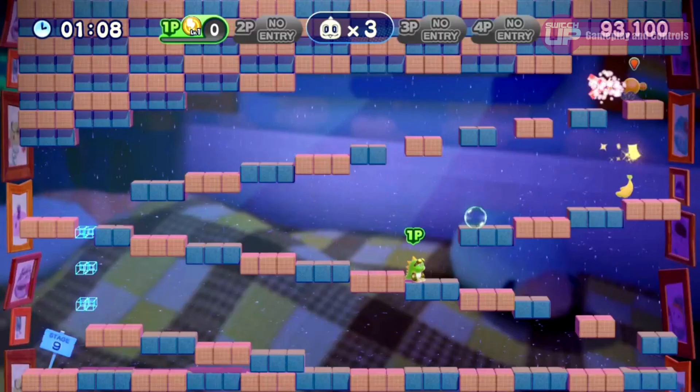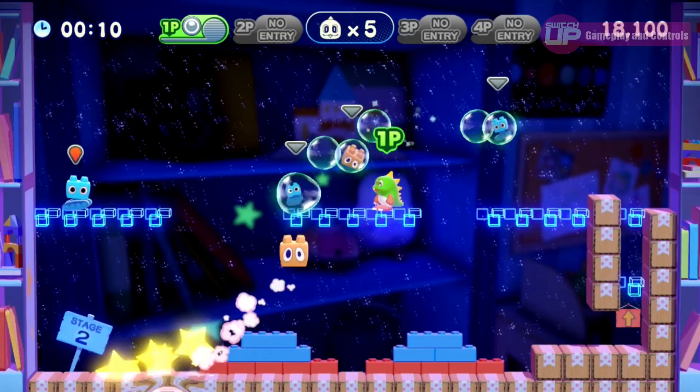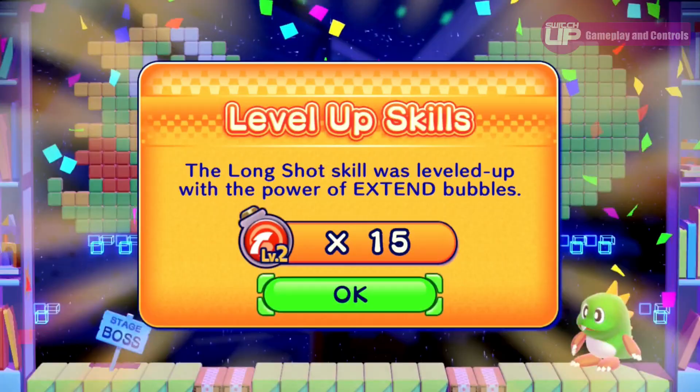Completing a world will give you an overall score and a star rating out of 3, leaving potential for replayability. There is also the challenge of collecting the EXTEND letters. Throughout each world, the letters E, X, T, E, N and D will appear in some of the stages. Should you manage to collect them all and spell out the word EXTEND, you will power up the item you receive at the end of that particular world, allowing you to use it more often within each level.